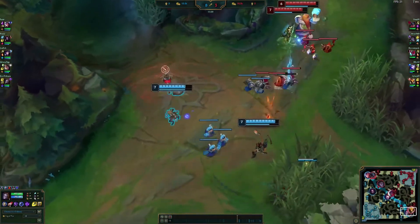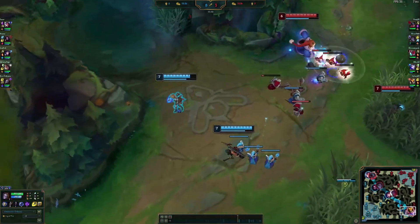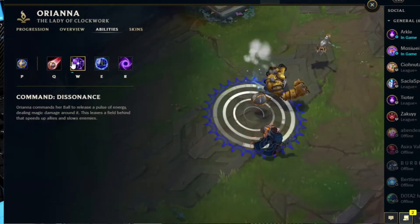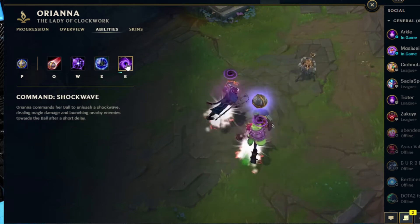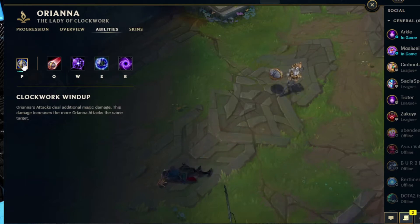But today I might have stumbled upon an actual viable pick. The highlights we're watching now are from a ranked flex game where I wasn't planning on recording at all, but I found she is actually strong and here is why. Her Q is a poke, her W is a slow and a movement speed buff, her E is a shield and her ultimate is a nice AOE attack. Her passive builds up bonus damage if you keep hitting the same enemy.